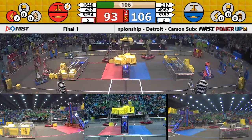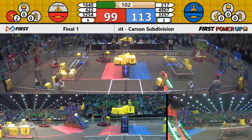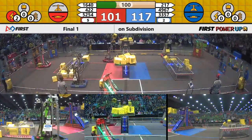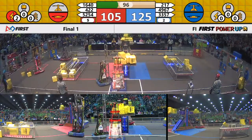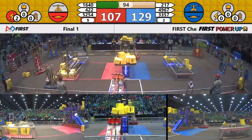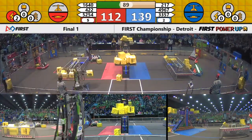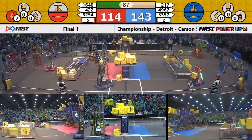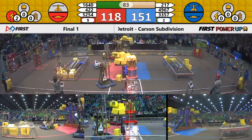Comets now heading back towards that blue alliance zone, grabbing those power cubes from there and now bringing them over towards the scale with their teammate 217. Thunder chickens feeding those power cubes from the portal up onto the scale. Robots getting power cubes from multiple areas. Thunder chickens stealing another power cube from the red alliance, 422.